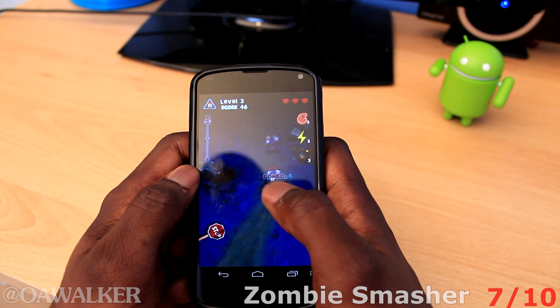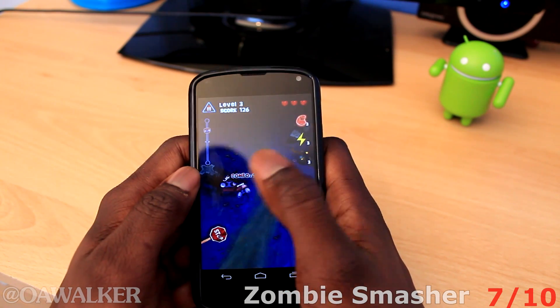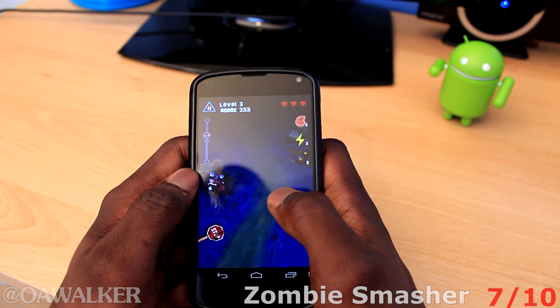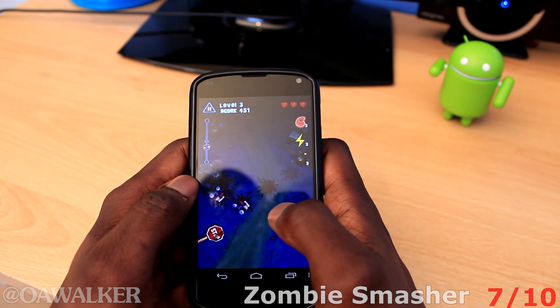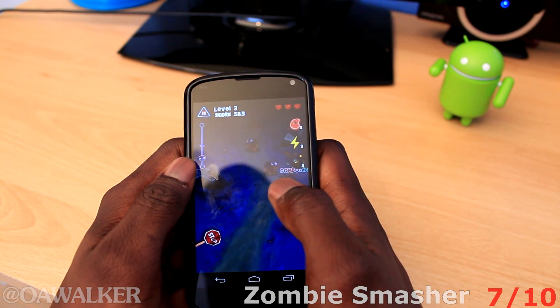The next application we're taking a look at is Zombie Smasher. This is a very simple game — all you need to do is tap on the screen, squashing all the different types of zombies running on the screen. You need to make sure they don't reach the end, because if they do, you lose a life and you only get three lives.